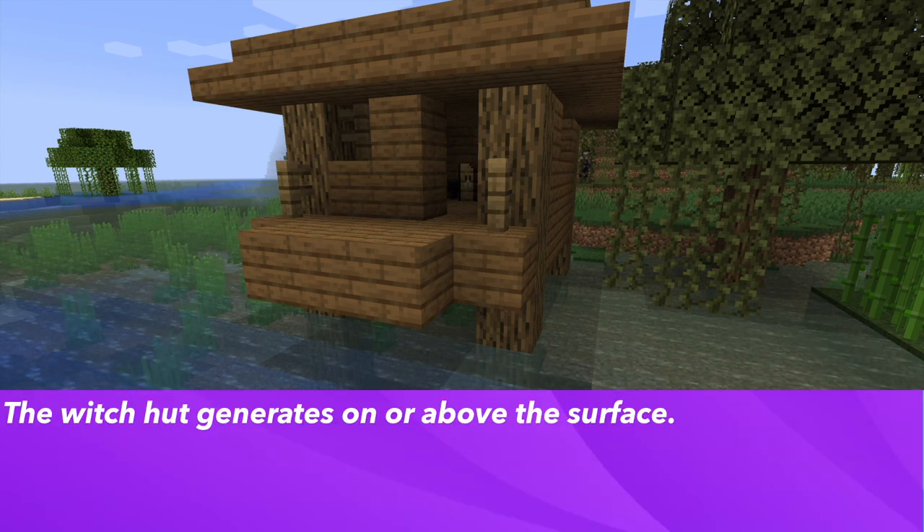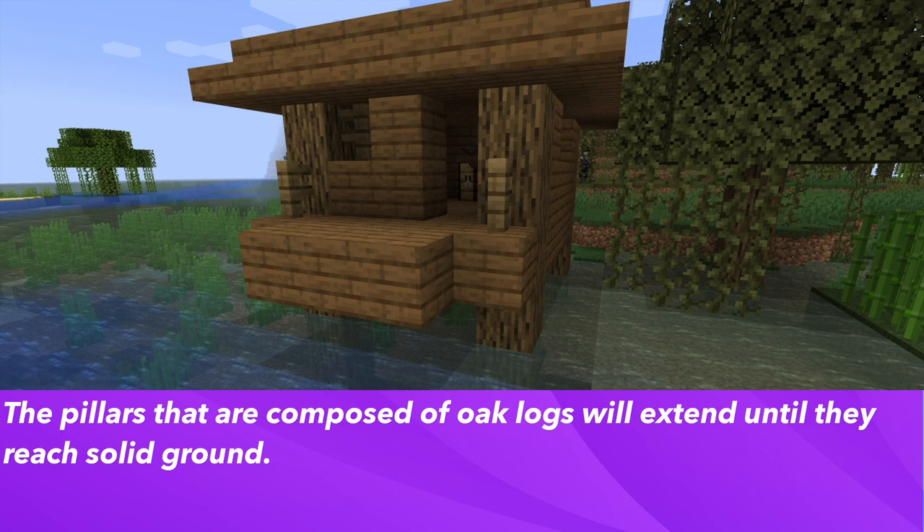The hut will generate on or above the surface. The pillars that are composed of oak logs will extend until they reach solid ground.